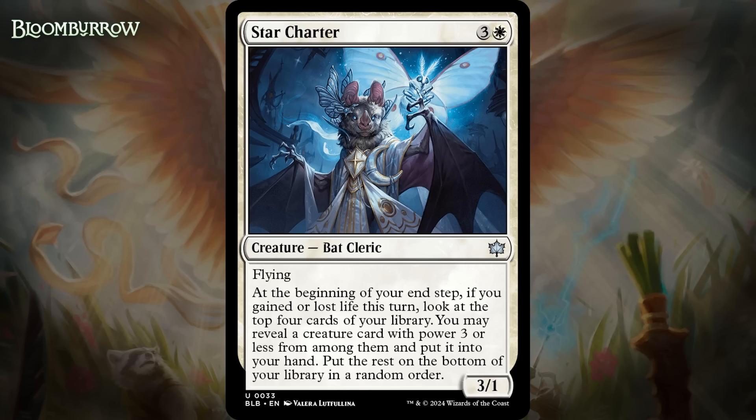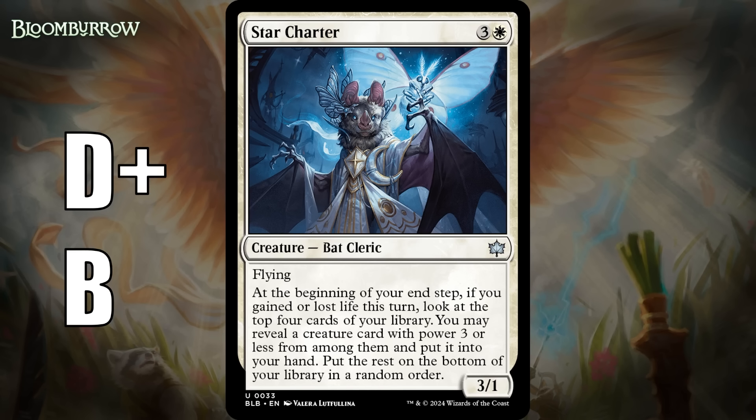Next up, it's Star Charter, which for three generic and a white is a 3/1 bat cleric at uncommon. It's got flying, and at the beginning of your end step, if you gained or lost life this turn, look at the top four cards of your library. You may reveal a creature card with power three or less from among them and put it into your hand. Put the rest on the bottom of your library in a random order. Ideally you play this on a turn where it will trigger during your end step, because at that point you're probably ahead. If you can't do that, though, you're playing a well-below-rate flyer that can be blocked by flying offspring and killed for a single mana. That probably means this needs a build-around grade — it's probably a D+ in most white decks, but a B in a black-white deck.